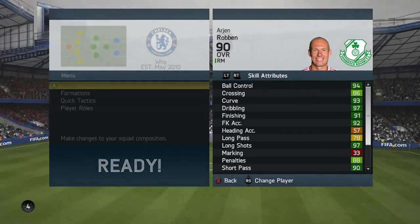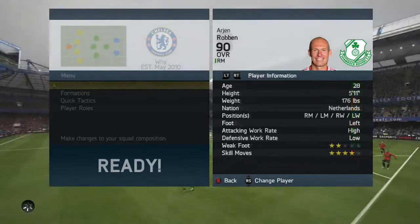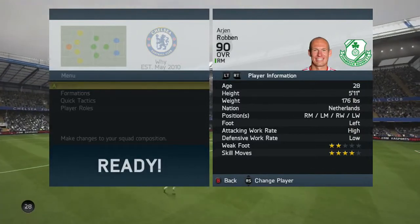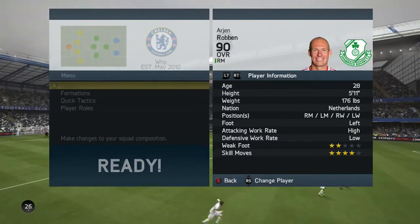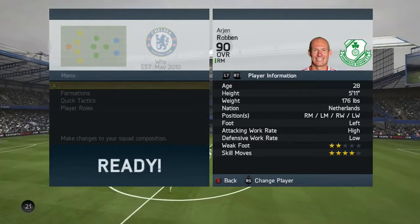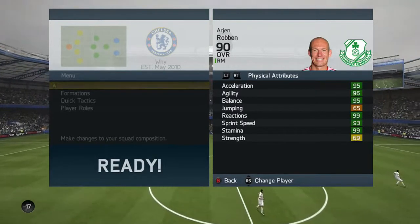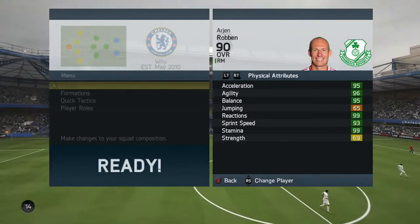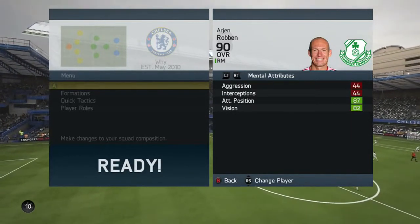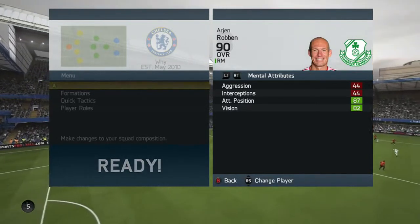That's an awful lot of dark greens and light greens there. He's 28 years old, 176 lbs. He can play right mid or left wing — either of the wings. Physical attributes: 95 acceleration, 96 agility, 95 balance, 99 reactions, 93 sprint speed, and 99 nails agility. Then vision of 82 and 87 attacking positioning as well.